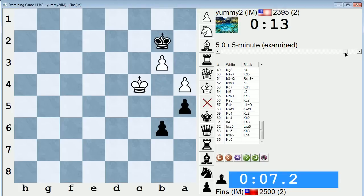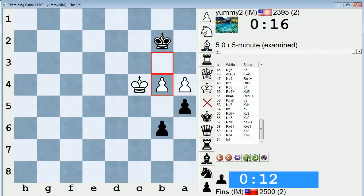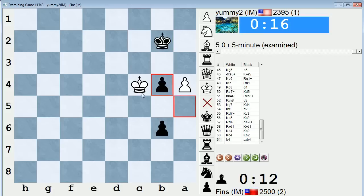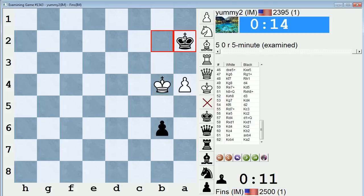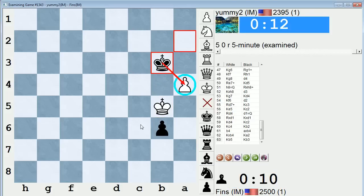How did I mess that up? Wait — I should have just taken here. I should have just taken on b4. Well, let me go back and show it. I don't know what I was thinking. But after this — yeah, if I just take, this is a simple draw. Because take, I can play king a2. And if here, I just go here, then I'll get his pawn, he'll get mine.